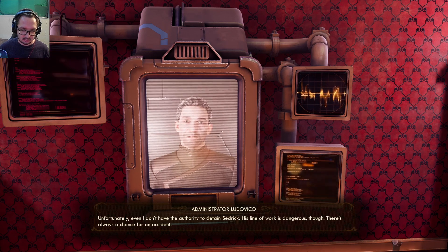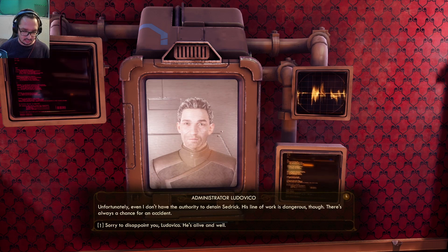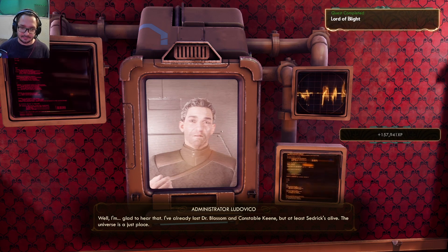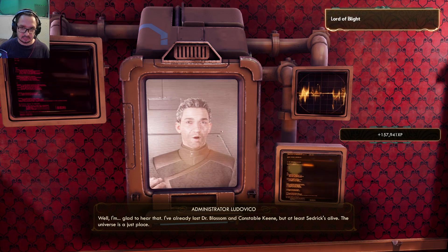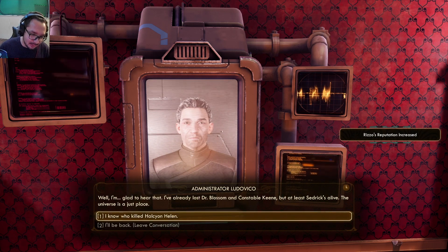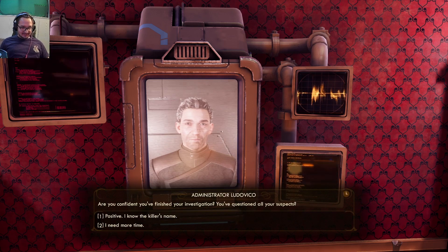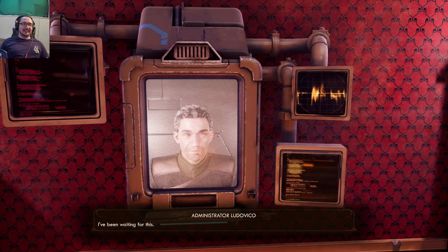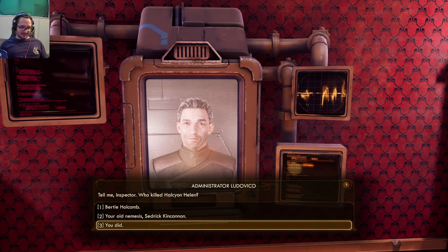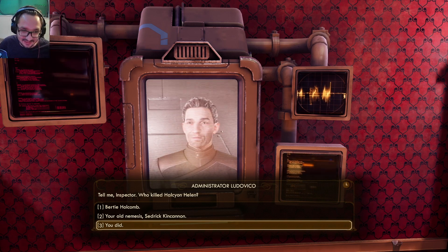Unfortunately even I don't have the authority to detain Cedric — his line of work is dangerous though, there's always a chance for an accident. I've already lost Dr. Blossom and Constable Keene, but at least Cedric's alive. The universe is just — name the murderer if you're ready. Oh my god, I don't know who killed her! I've been waiting for this. Please tell me he's at least an option. Okay you guys ready for this? I'm gonna click him and if he's not the killer, so help me.